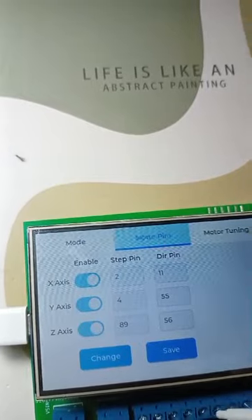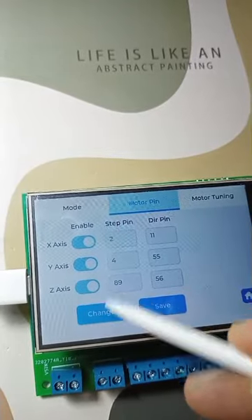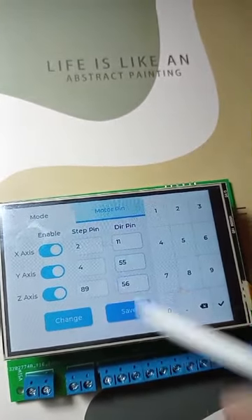For the advanced users out there, we've added more customization options. You now have the ability to set the pin numbers for motor outputs, adjust the steps per unit, and fine tune the velocity.